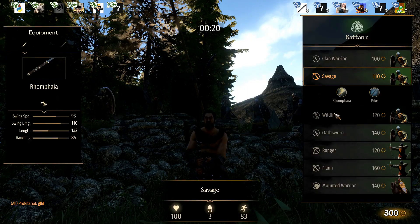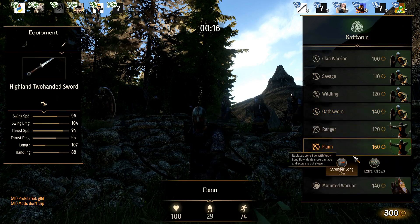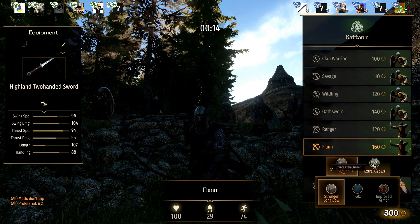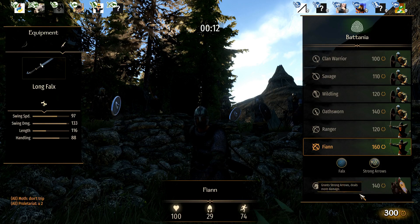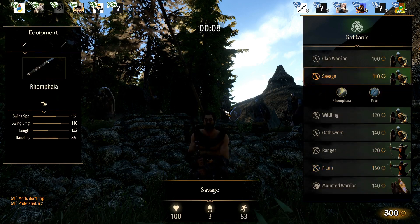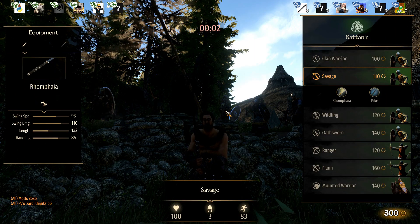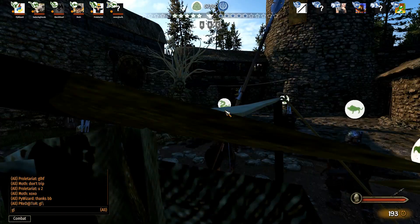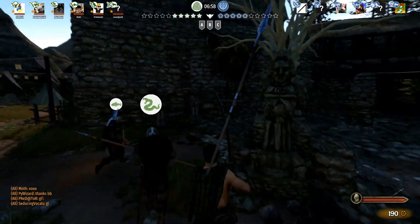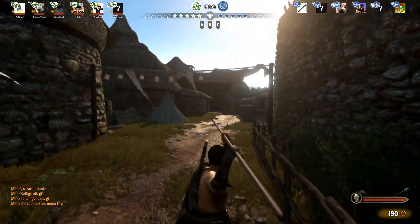What is up guys, so what I'm showing today is going to be the best class for the Battanians. First we look over the Fian, that's going to be my second choice overall, and my third choice would be Oathsworn. But I cannot go without the Savage — the Savage is probably my number one class out of all the factions.